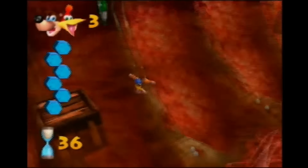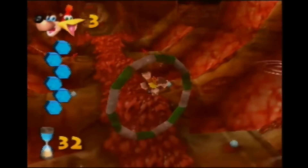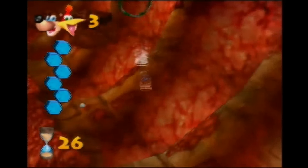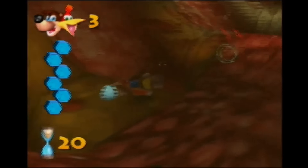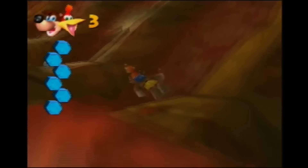Hey guys, Smasher32 here. So a lot of new Banjo-Kazooie runners have been asking the question: when exactly does the game save? The best way to answer that is whenever the game loads or transitions into a new area — for example, going into Mumbo's Hut, entering Clanker, or even exiting Clanker — any time you see that kind of black loading screen.